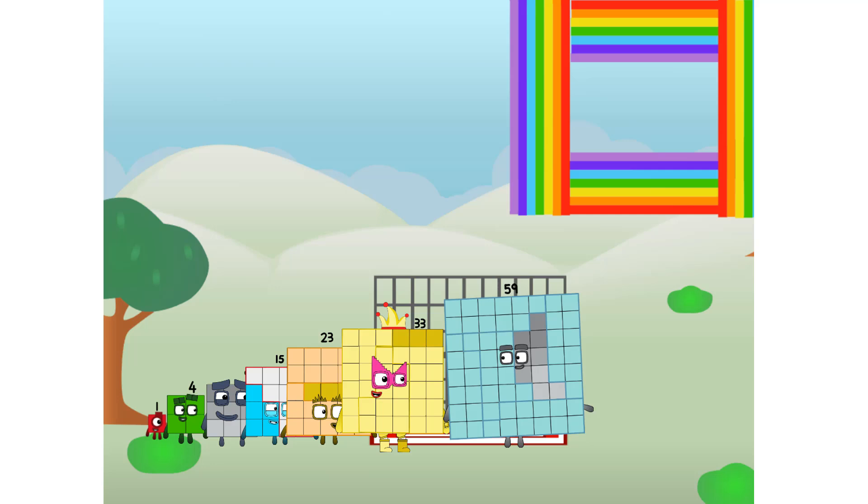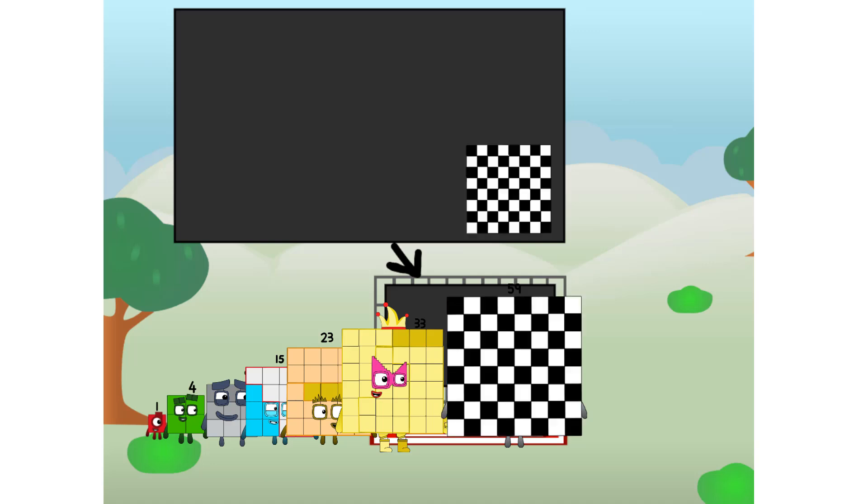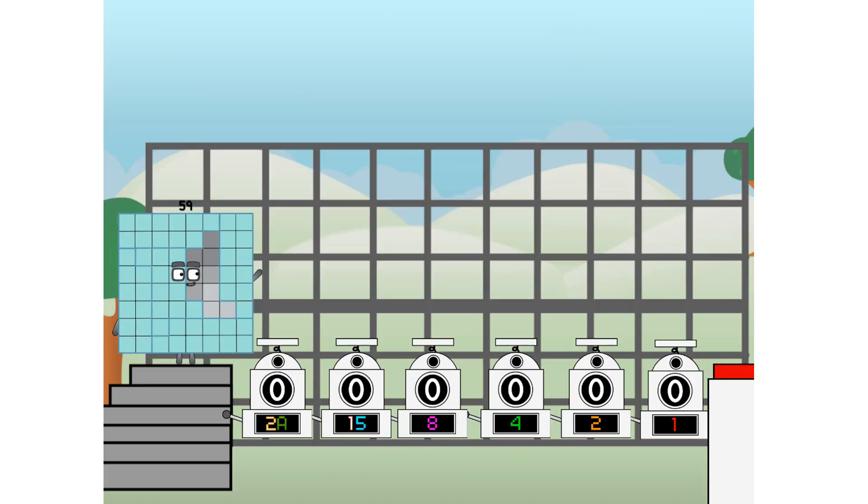I've got so much to show you. I am 59, and I can be a strong square, a chess board, a super rectangle, 8 octoblocks, or even a super cube. But today, I want to show you a little trick I call binary boosters — using the power of doubles to send any number flying.